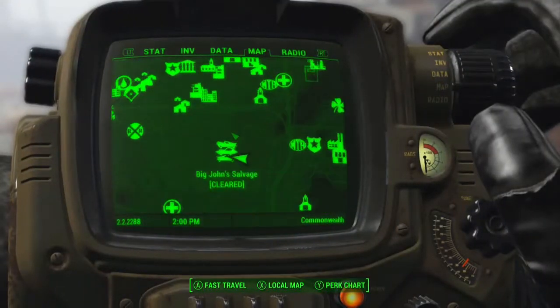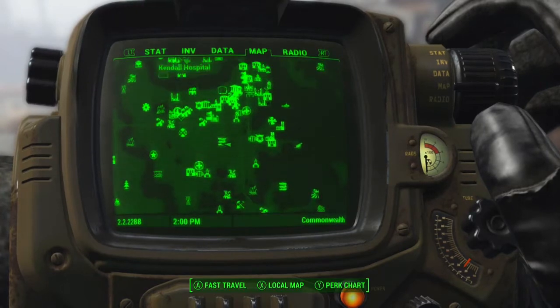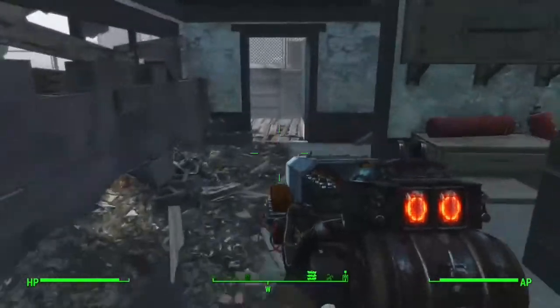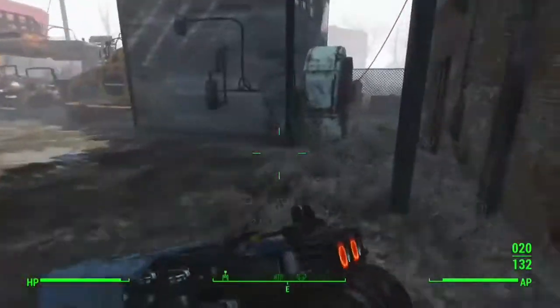Alright YouTube and Fallout community, in this video I'm going to show you guys how to get a Railway Rifle, which was a weapon that was previously in Fallout 3 — not sure about New Vegas. What you do is come over to Big John Salvage. There are a lot of Super Mutants here, a lot of strong ones. There's a legendary one and one called Super Mutant Primus. Don't know what that is, but it was pretty difficult.